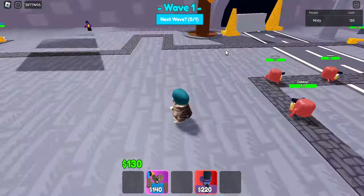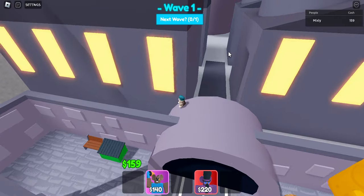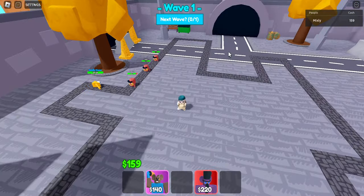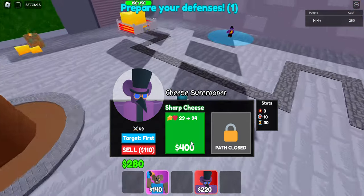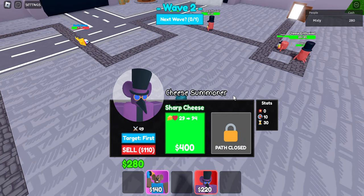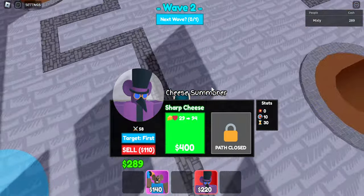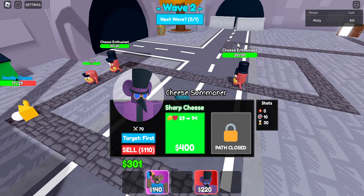Skipping-wise, if you only need like a hundred more cash to upgrade the Summoner I would skip, but if it's not going to make much of a difference I would just not skip and let it play out. Next wave we're going to skip so we can upgrade our Summoner as fast as possible, because we want Sharp Cheese going out really fast. You don't have to do it, but that's just something I do to get the Sharp Cheeses out faster.